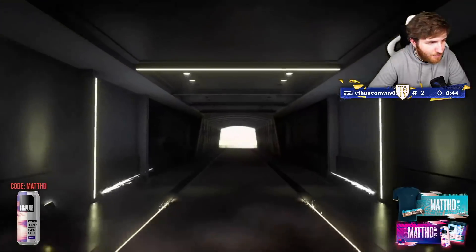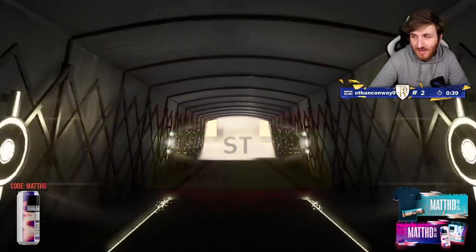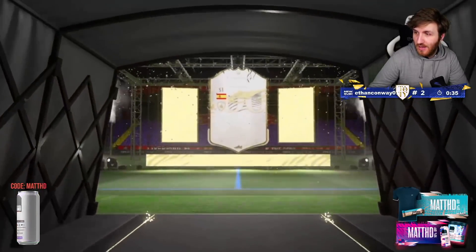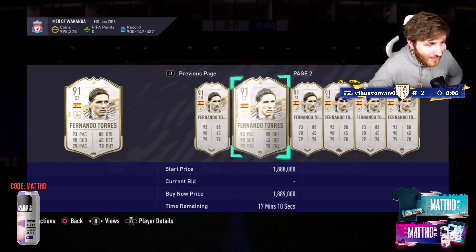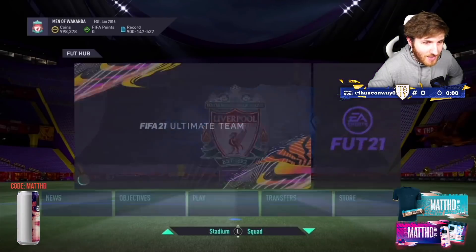Right, here we go. Be Brazilian, EA. Spanish again. Striker. That could be Torres or Butragueño. Prime Fernando Torres. Okay, that is actually a gigantic win. He is really, really good, by the way. If you can get used to his card, he is fantastic. Genuinely crazy.